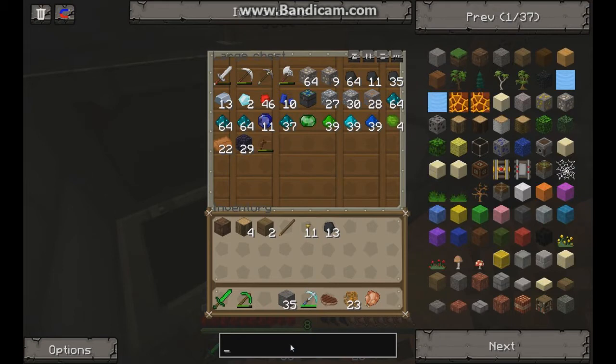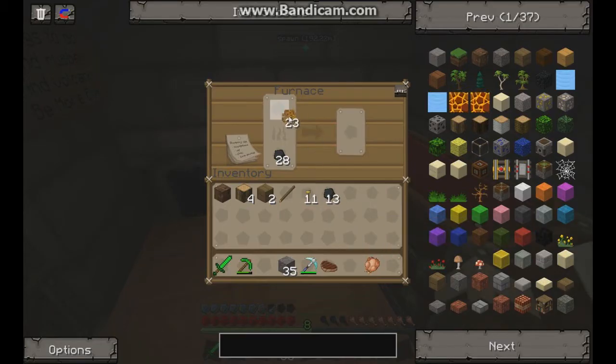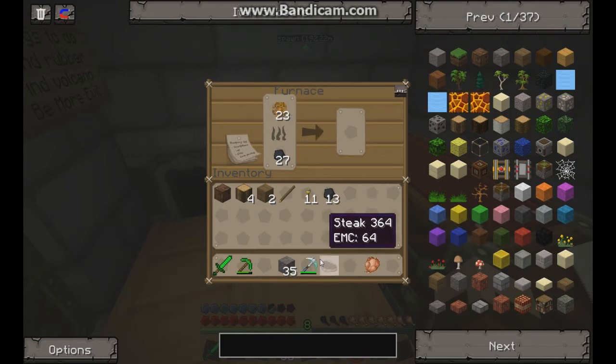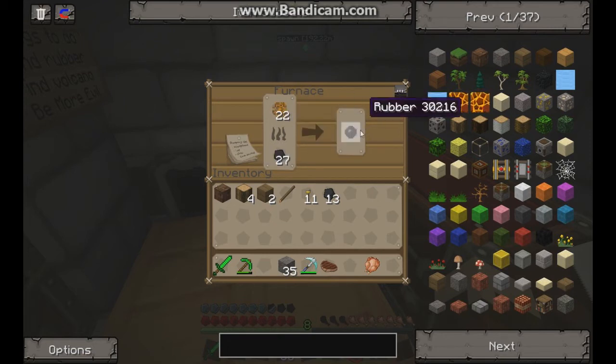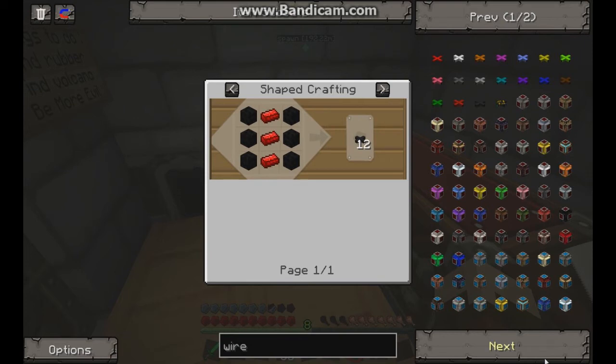That's just a little Tekkit tip — I'm going to try to include at least one Tekkit tip per episode, so let me know what confuses you and I'll clarify. Basically we just put our sticky resin that we got from the tree tap on the rubber trees into the furnace with some fuel, and we get ourselves some rubber. Rubber is a really good base component in Tekkit — you definitely need it for a lot of things.